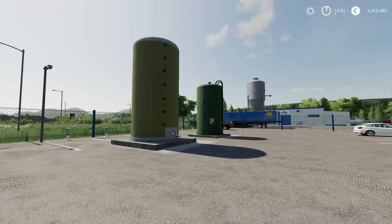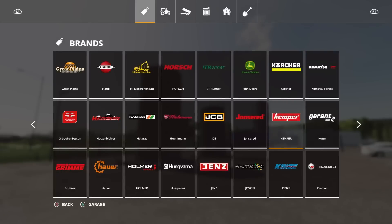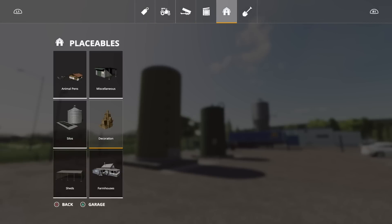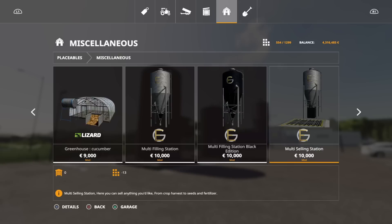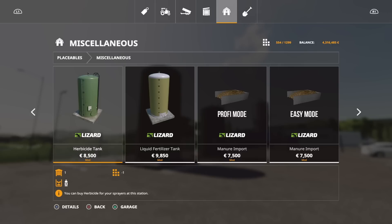As far as prices go, that's all relative - it depends on the size of the thing you're filling. There are so many placeable mods out there and in-game fertilizer and seed pallets that comparing them all is almost impossible. You can buy your fertilizer and herbicide from these tanks - you'll find them under placeables, miscellaneous. The liquid fertilizer tank is 9,850 at five slots, the herbicide tank is 8,500 at seven slots.